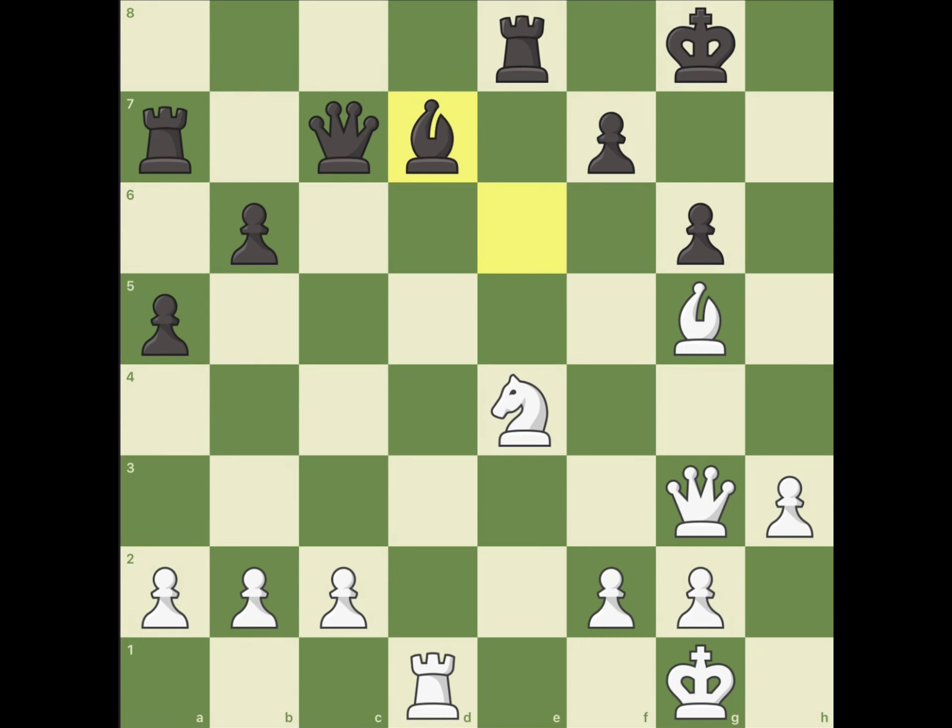Because after bishop takes, then white plays the move knight f6. Now after this move, black has 3 choices. 2 of them lose for black, and 1 doesn't.